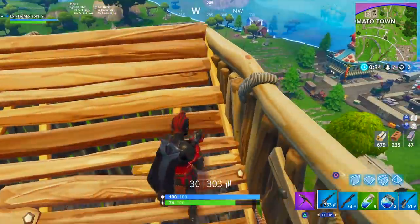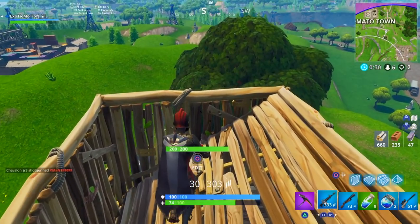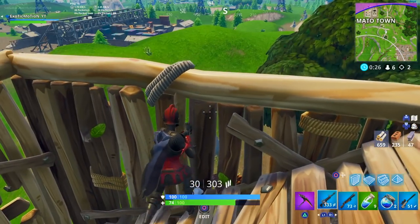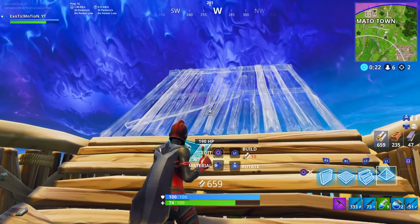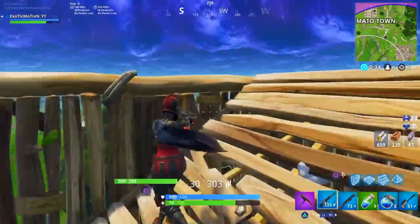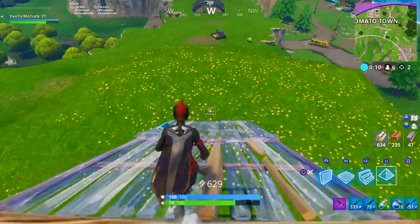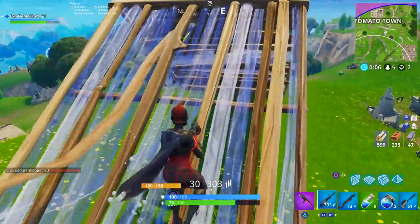Say we're in a build-off and I need to get down quick but I don't want to edit my way all the way down — that takes too long, and you could end up dying or running from the storm. What you want to do is have your pyramid preset to the front two steps instead of the back two, so it looks like a down ramp. That way whenever you open your mats and go to pyramids, you have down ramps ready to run down instantly.